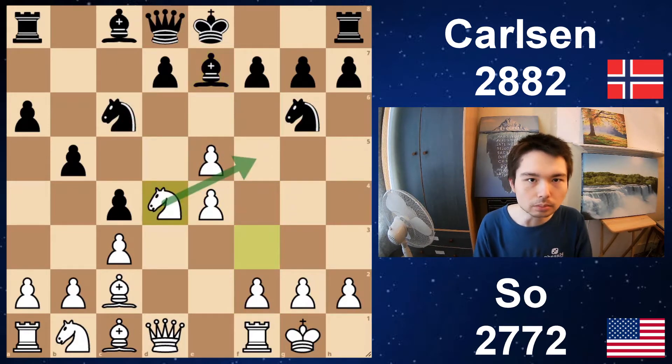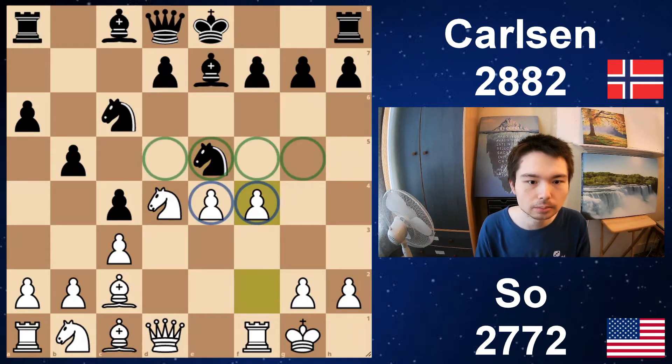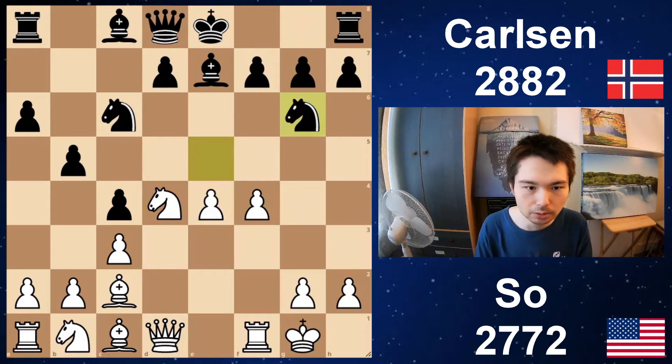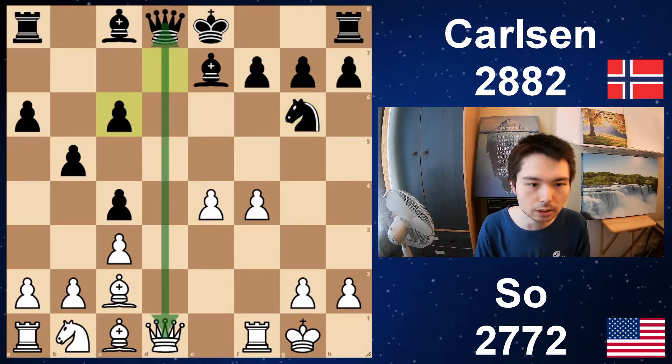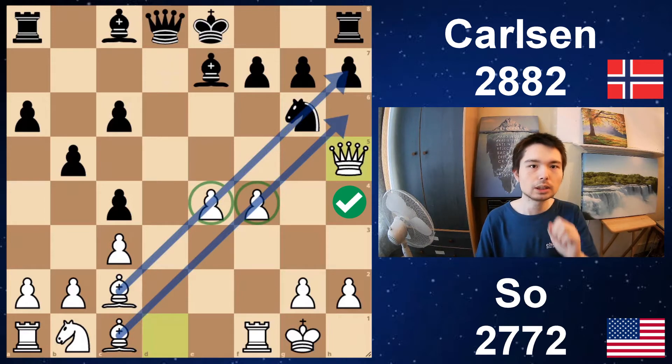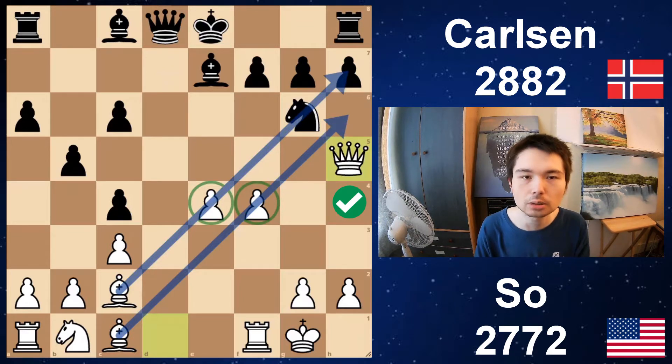Knight d4, planning to come to f5. Knight takes e5, f4 — kicking this knight away. Already I think white has a big advantage. Wesley now transforms the structure. Take, take. There's no point in swapping queens off when white has a majority. He goes queen h5 — he's got four versus three on the kingside and good attacking chances. Once those pawns move, those bishops are just going to be so powerful.